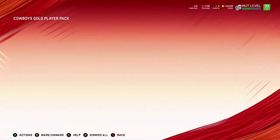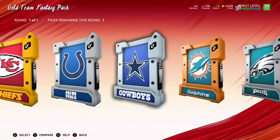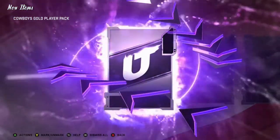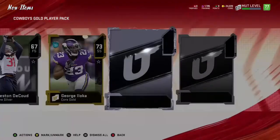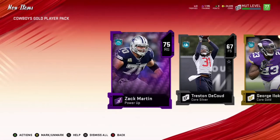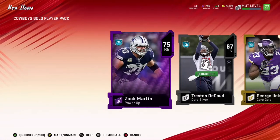That one with gold and silver was not good at all. Let's keep it up — Cowboys one more time. We get another power up — Zach Martin! Not a bad pull. He's got 70 strength and he'll probably go for a little bit too because he's a right guard, and offensive linemen are up in price right now. I'll probably quick sell all of these silvers.